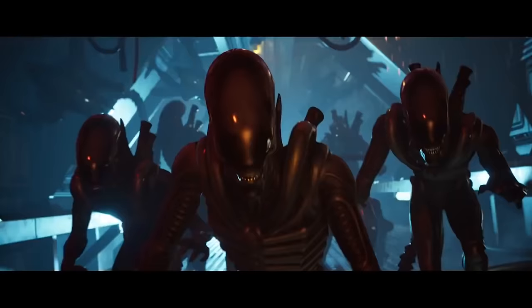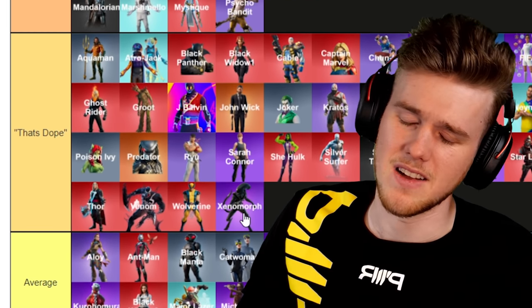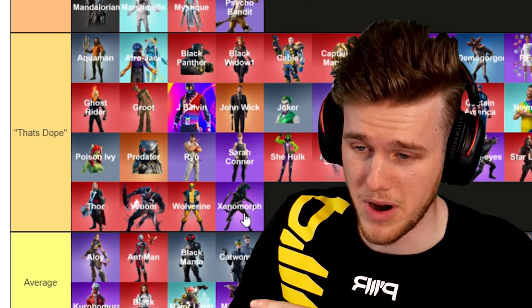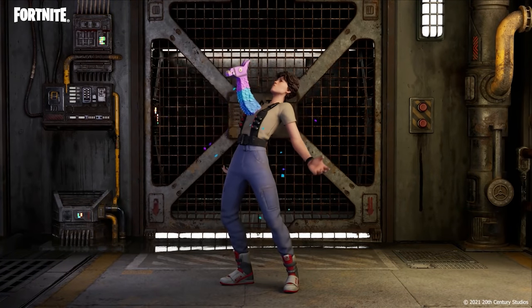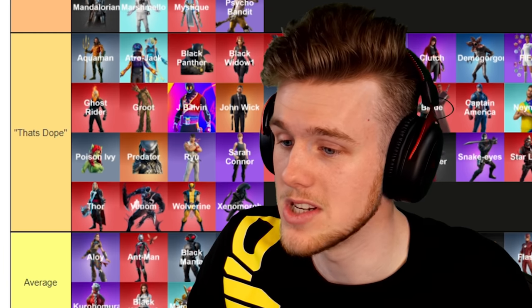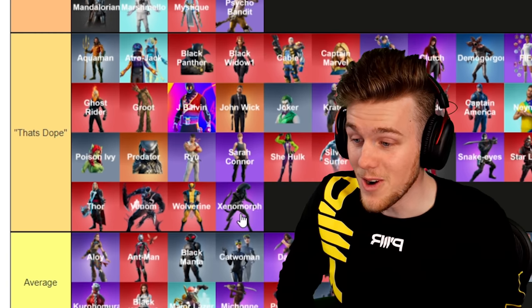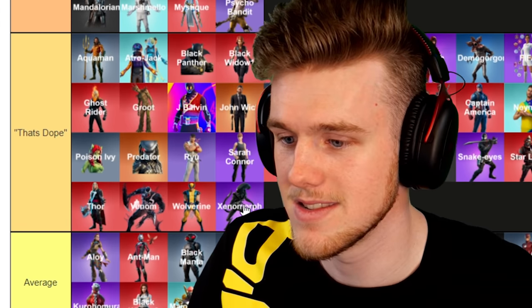Last but not least, Xenomorph. Definitely going in That's Dope. That movie scared me — I thought I got scared in the Predator movie, but when I first saw a facehugger burst out of someone's chest in an Aliens movie, bro, that was a nightmare for a week. And now it's a Fortnite skin.